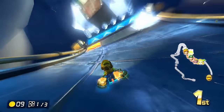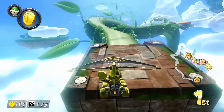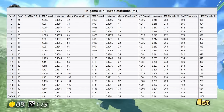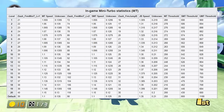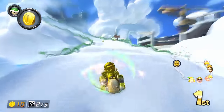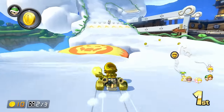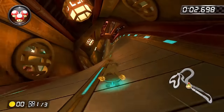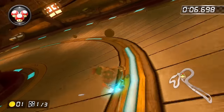Higher mini turbo stats will allow you to both charge up MTs faster and keep the boosts for longer. The lowest MT builds take about 3 seconds to build up UMTs using the fast charging angles, and the highest MT builds take about 2.2 seconds. It might not sound like much of a difference, but trust me when I say that playing at a high level, it's super noticeable. So at this point, we've learned how to drift and learned about the nuts and bolts of how to charge mini turbos quickly.